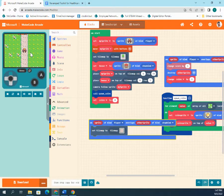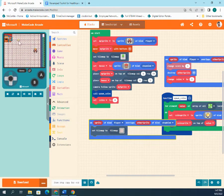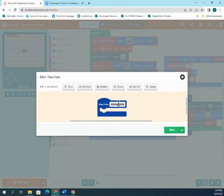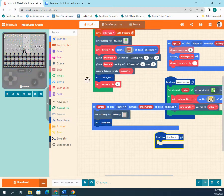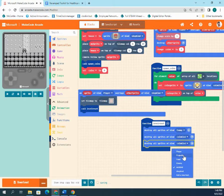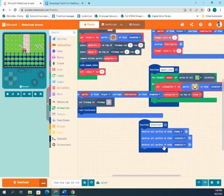When overlapping to the new map, coins and other sprites from the previous level are still present, so we'll create a function called 'level reset.' Functions are great for repeatedly doing the same thing. As you go to different levels, you need to destroy previous enemies, coins, and power-ups. Inside level reset, add blocks to destroy all sprite kinds — enemies, coins, shop sprites, and any others you've created. Don't forget to call the function.